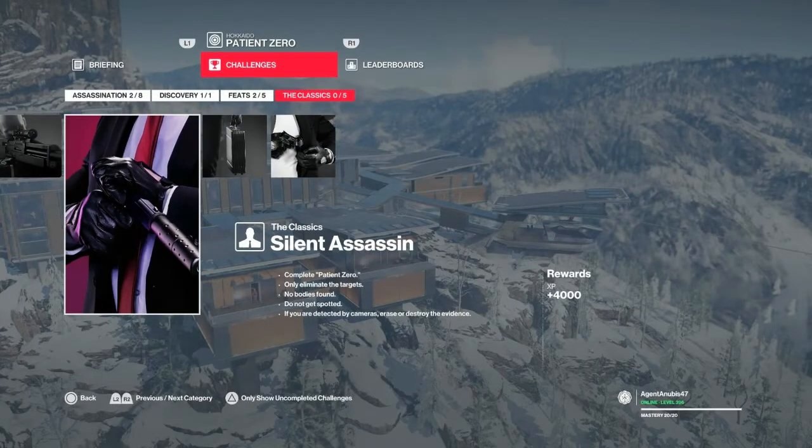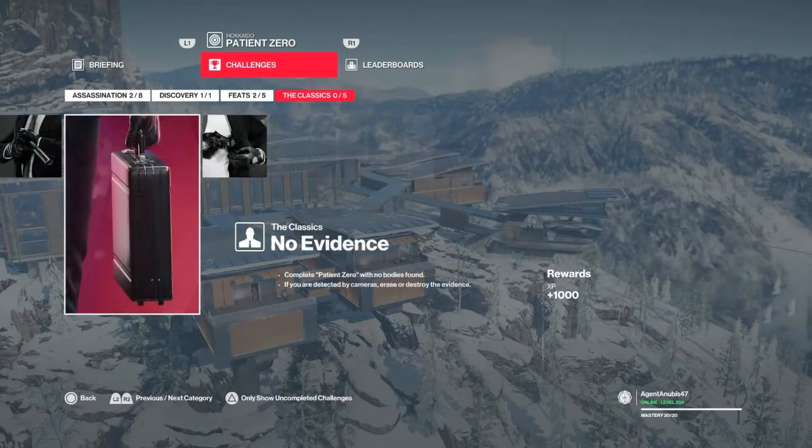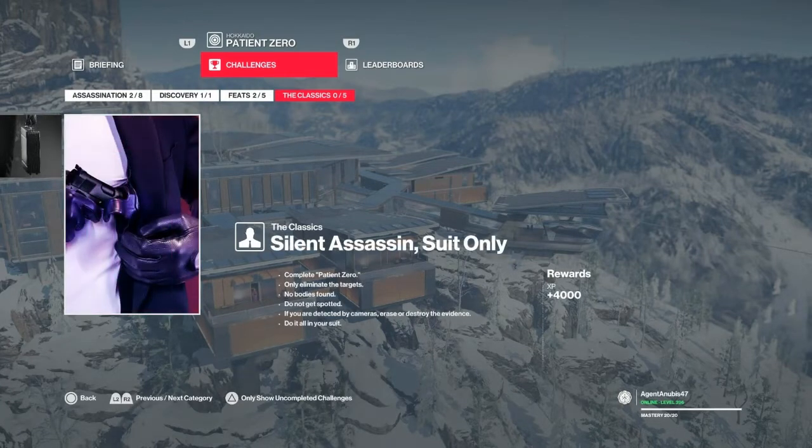Hello and welcome back to Hokkaido. Today we're going to be taking care of the Patient Zero campaign's final mission, Patient Zero. We're going to be doing the Silent Assassin Suit Only run, which will get us the Silent Assassin Suit Only, no evidence. This is a very tricky map because we're locked into one loadout and only have one place to get our stash.